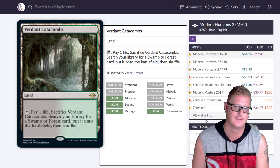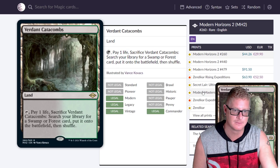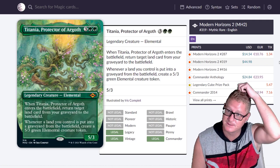Verdant Catacombs — there you go! It's beautiful — same art from Modern Masters 2017 moved into Modern Horizons 2. So expensive to collect Magic. The Expedition version is $200. I'm just glad to see these lands back.